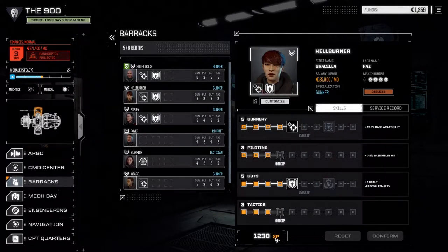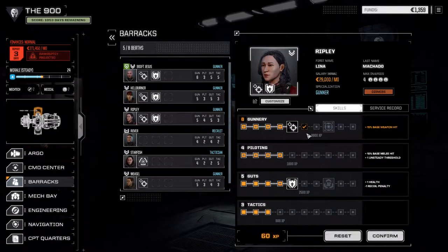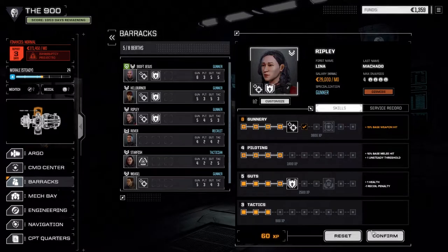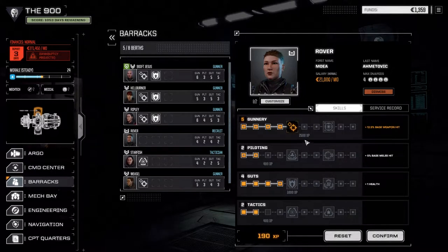Hellburner's got a bit of experience but we're going to hold on to that for now - we want to get more gunnery here. Ripley, on the other hand, we've got enough to raise up a skill and we're going to go with gunnery. A better chance to hit is always really good. We could go another route but the plus 15 overheat threshold I don't think is as needed as a better chance to hit. Let's confirm that.